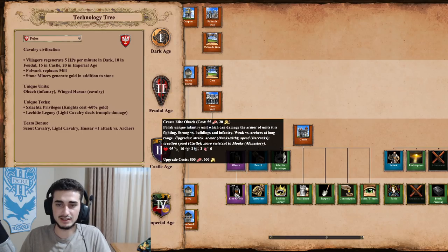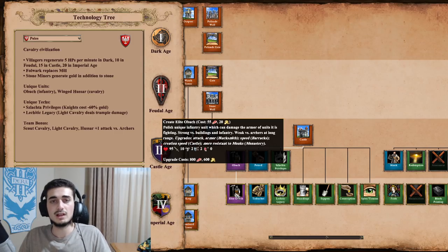In general, the Obuch is very tanky. These are the Elite stats: 95 HP, 10 base attack, 2/2 armor. It's a pretty cheap upgrade and a pretty cheap unit overall — so it's quite solid.